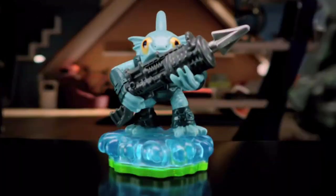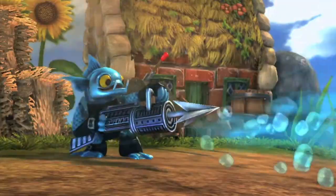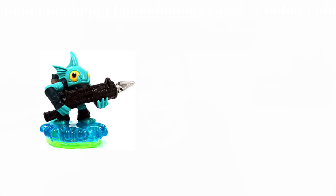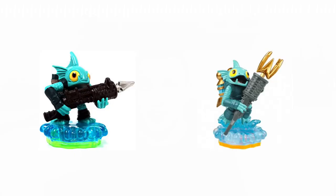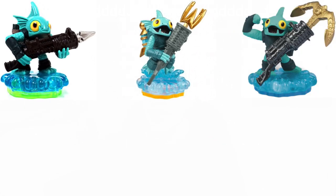Gil Grunt is one of the original Skylanders — not just one of the original 32, but one of the original three characters that came in the basic starter pack. So right off the bat, most people got their hands on Series 1 Gil Grunt. This was followed by Series 2 Gil Grunt in Skylanders Giants. Gil Grunt became a popular character, so in year three we got a third figure: Anchors Away Gil Grunt, the Series 3 figure that released with Skylanders Swap Force.